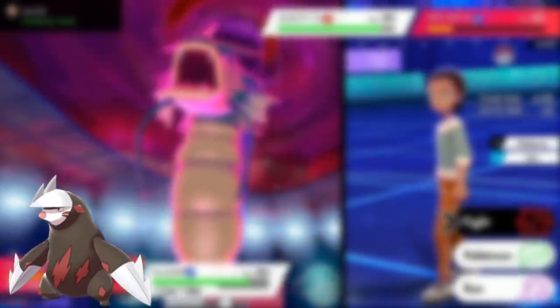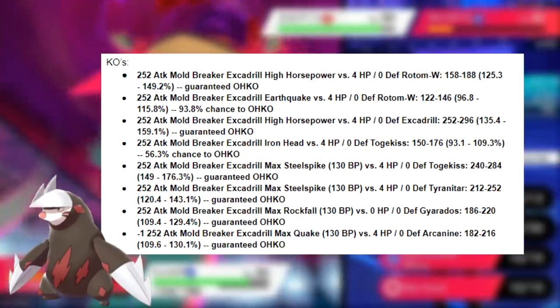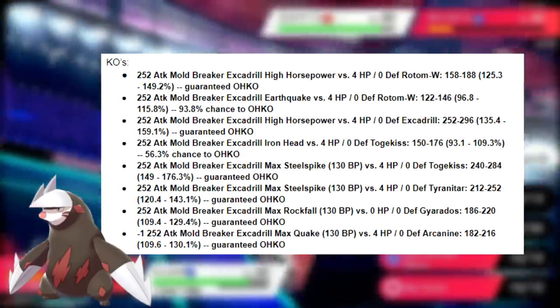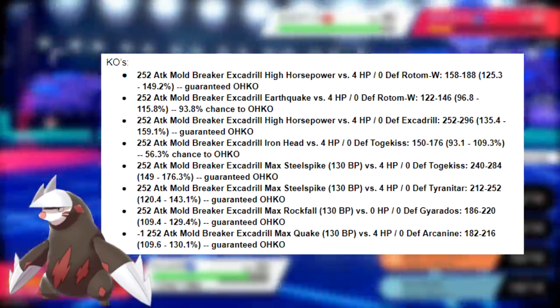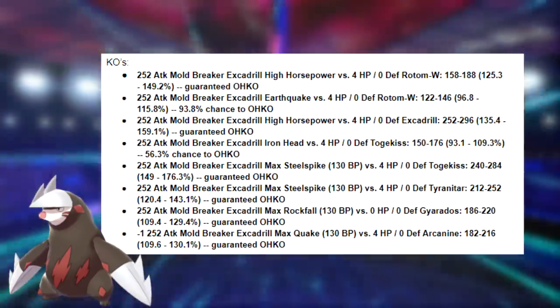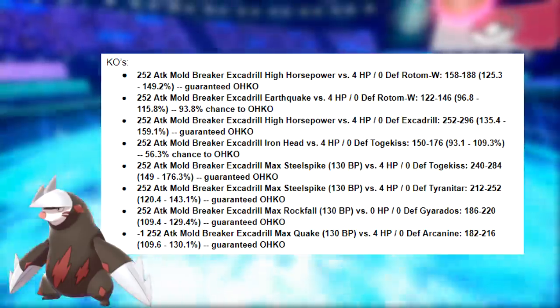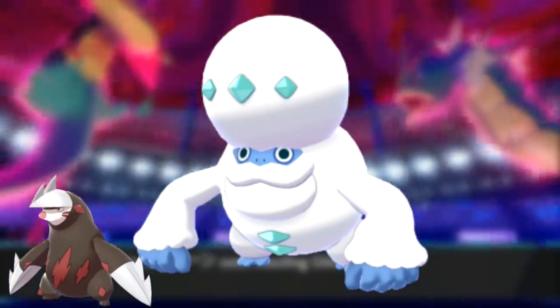Next up we have Excadrill. It isn't really EV'd to live anything in particular, so we'll move on to things that it KOs. High Horsepower is a guaranteed 1-shot vs. fast variants of Rotom-Wash. Earthquake has a 93.8% chance to 1-shot Rotom-Wash if there's another Pokemon on the field. High Horsepower is a guaranteed 1-shot vs. opposing fast Excadrill. Iron Head has a 53.6% chance to 1HKO 4 HP Togekiss. Max Steelspike is a guaranteed 1-shot vs. 4 HP Togekiss and vs. fast variants of Tyranitar. Max Rockfall always 1-shots fast variants of Gyarados, and Max Quake — even after an Intimidate — is guaranteed to 1-shot fast variants of Arcanine. This Pokemon guarantees to outspeed Max Speed Jolly Choice Scarf Dracovish, Max Speed Jolly Dragapult, and Max Speed Adamant Choice Scarf Darmanitan.